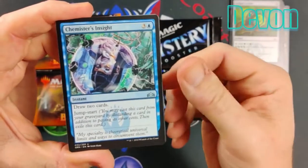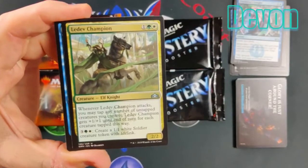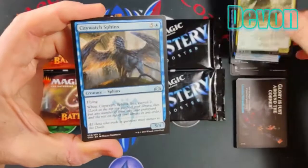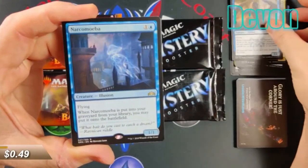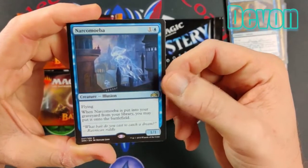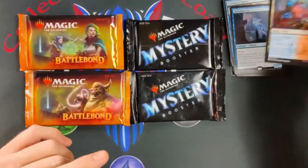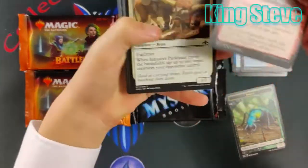This one's nice — Chemistry's Insight, nice draw card, get to do it twice. Ledev Champion — not bad, might be worth something. Elf Knight. Should you watch Sphinx? And what do we got? Narcomoeba — whenever it's put into your graveyard from your library you may put it on the battlefield; he's still a 1/1, you get to put a 1/1 on the battlefield. Not gonna do too much for us.